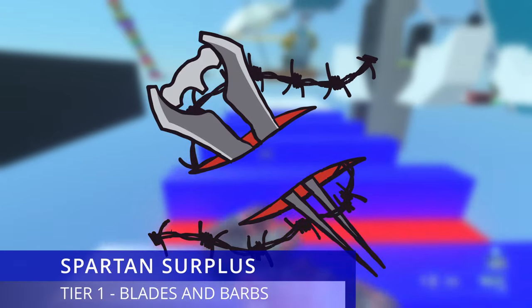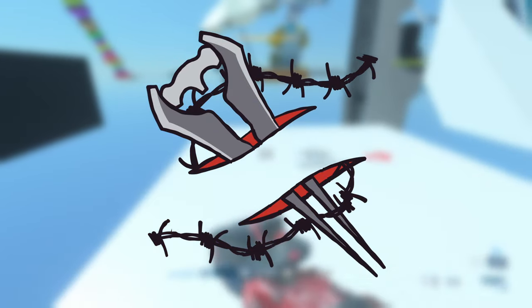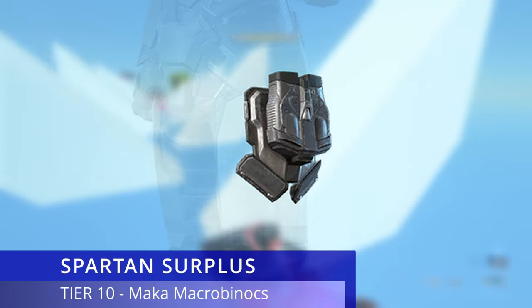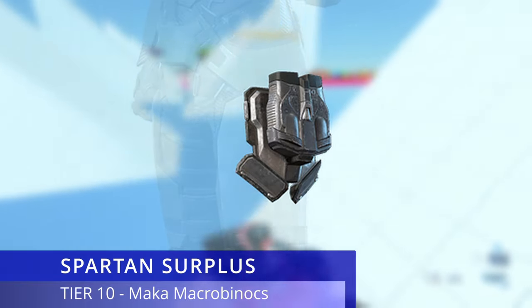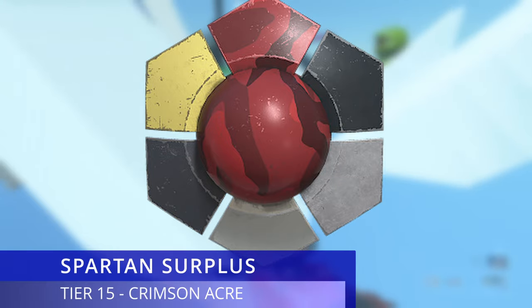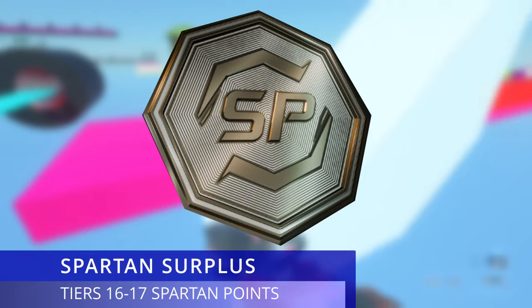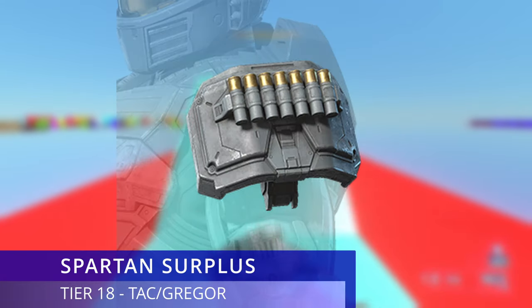Now moving on to the Spartan Surplus operation. For the first tier we get an emblem called Blade and Barbs. Up until tier 10 is when we get the next reward, called the Mackie Macro Bionics — a hip attachment for the Mirage core. Then at tier 15 we get a vehicle coating called Crimson Anchor.